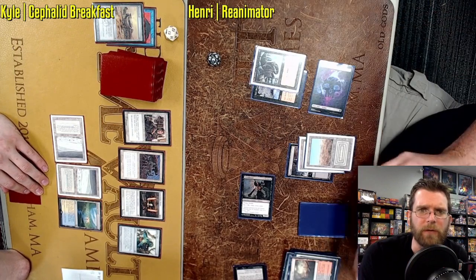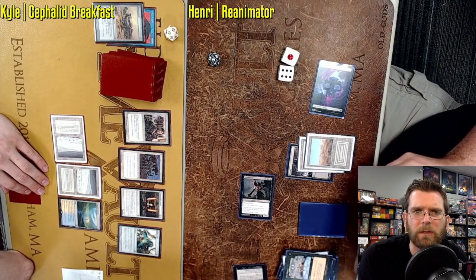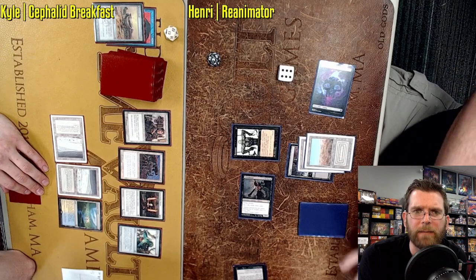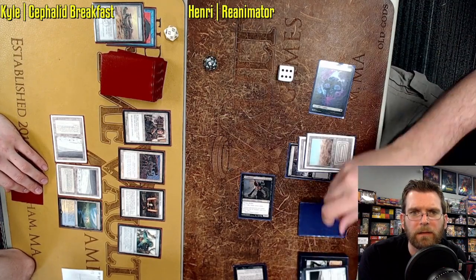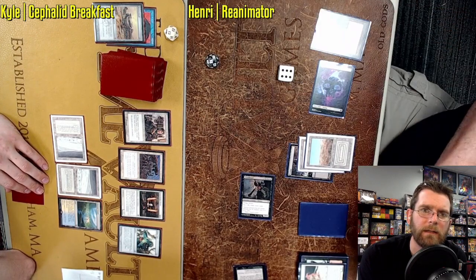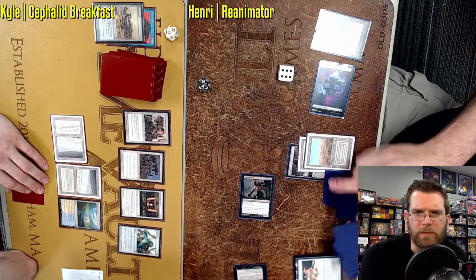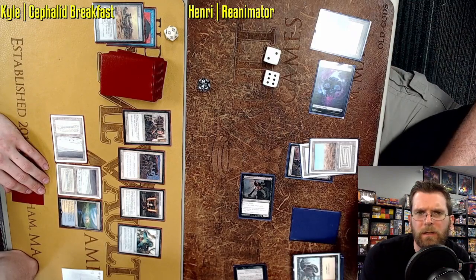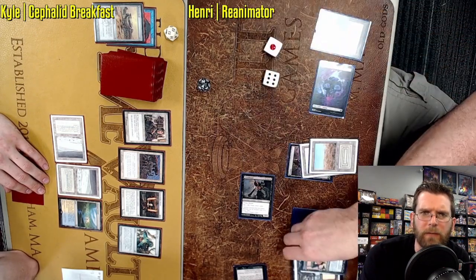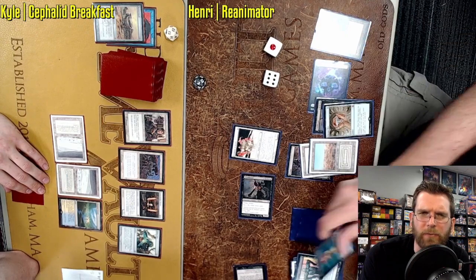Here we go — Dark Ritual, Dark Ritual, triple Dark Ritual, Reanimate, grabbing Children, kind of gaining the life back. Interested to see the final win condition here — if it's Tendrils or what it's going to be. Another Reanimate — probably Tendrils, based off of what we're seeing.